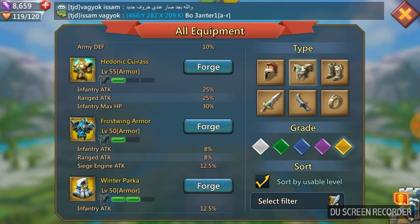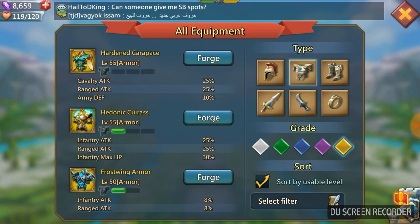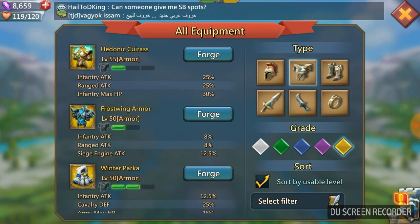The Frost Wing Armor isn't great but it's relatively cheap - it only requires one heart. It still gives you 8% infantry attack and 8% ranged attack, so it's nowhere near the same league as the Hedonic Cuirass, but it does cover both troop types and would be a good substitute. I'm trying to keep all the variables in play - not just showing the best stats possible but then it being ridiculously hard to get in-game. I want to give you something that's actually realistic to build.